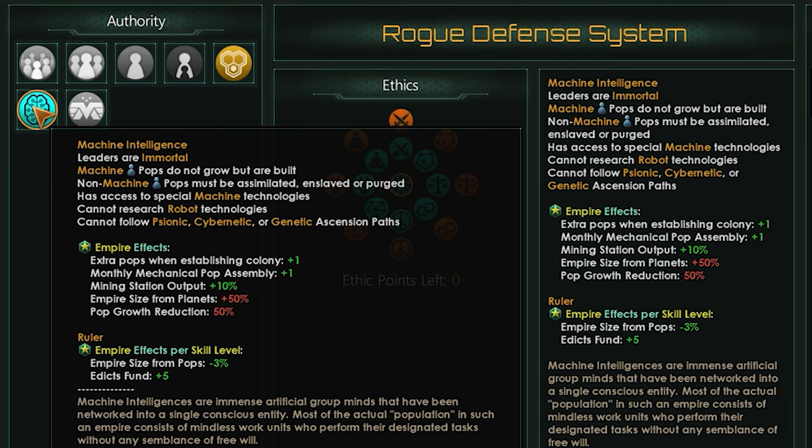Your leaders are only mortal and will only die if killed in combat or very rarely from malfunctions. Pops must be built instead of reproducing and you can't really do anything organics can, like psionics. Plus you have to dispose of organics in your empire through one of three options. Aside from this, the galaxy is your oyster.